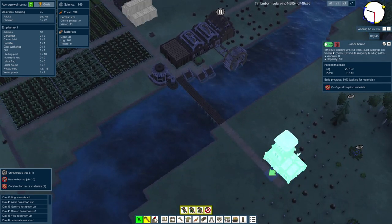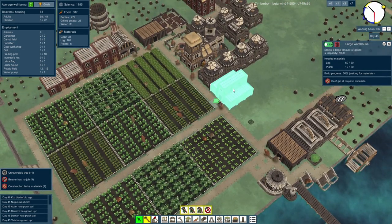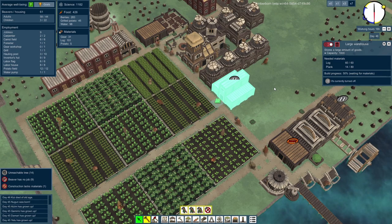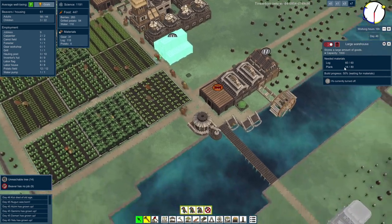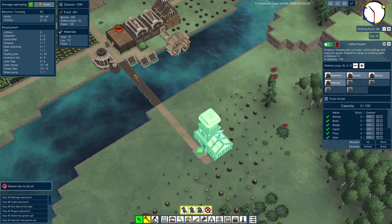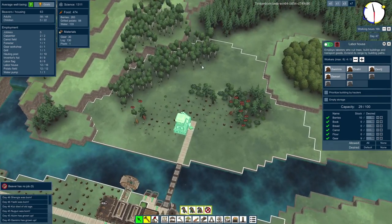Now we're putting the planks into the large warehouse. Hang on — is there a prioritise button? Can we prioritise this? We're going to have to wait a long time — that needs a lot of planks. Let's turn off the large warehouse. Can we put the planks down here instead? There we go — two are already in. Splendid. All of the planks are in, so hopefully it can finally get constructed. Hurrah! And that has a lovely range to it.